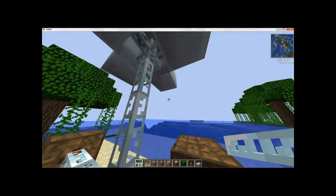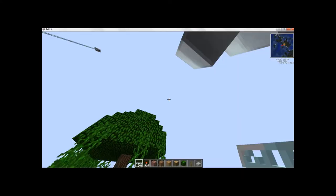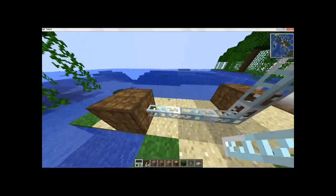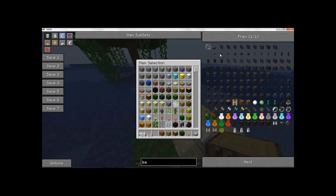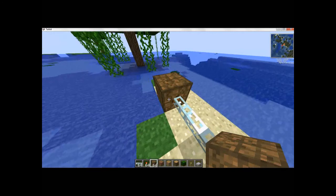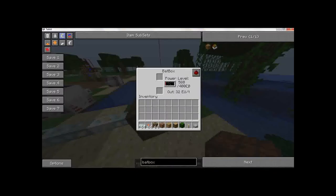The problem with this is that it's becoming nighttime. It's because we need a bat box that's not pointing the way of where the energy should go. So let's make another bat box and put it like that. There we go. And that should be receiving power. Yeah.